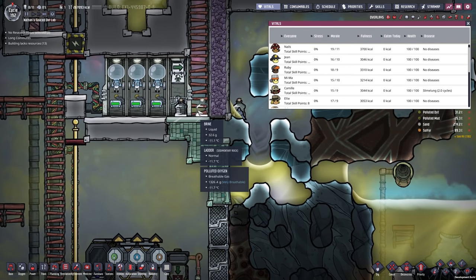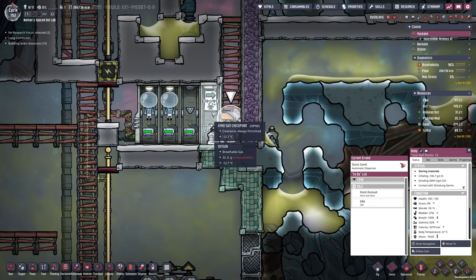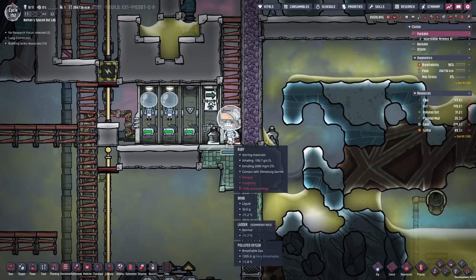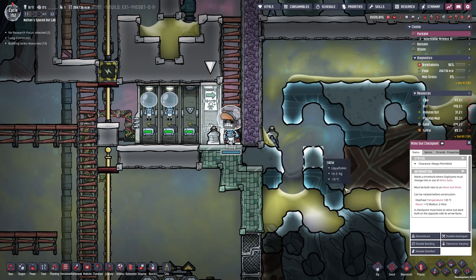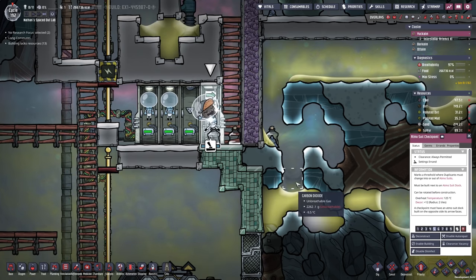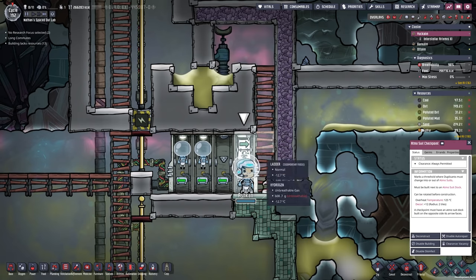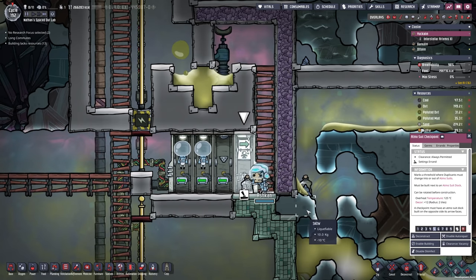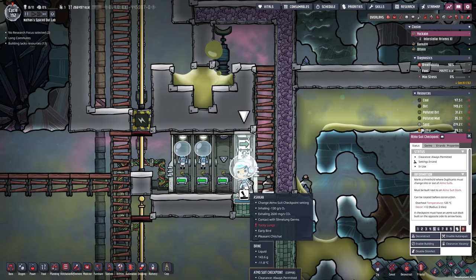What if we take Ruby and bring her over here — she's got the suit — and then I tell her to stay here and disable this building. Ashkan, do you want to do the honors? All you have to do is disable this building without getting back. So now Ashkan still has the suit on.